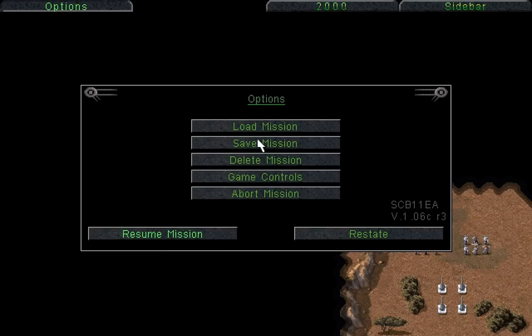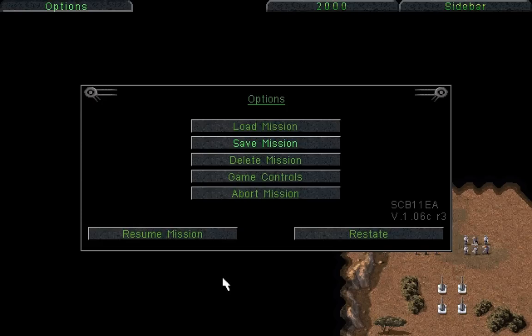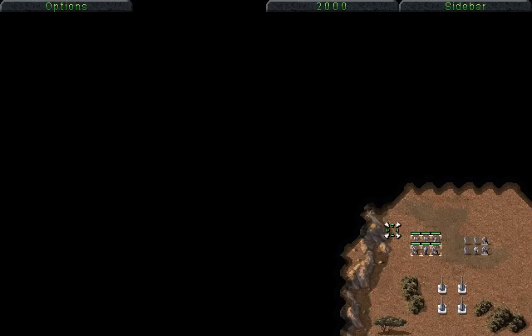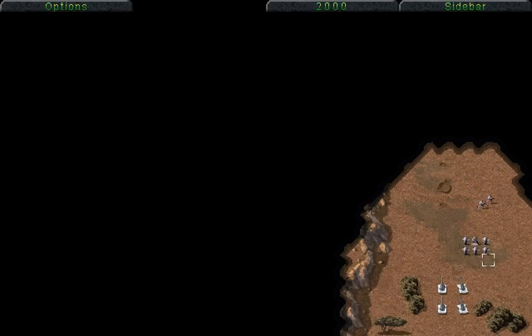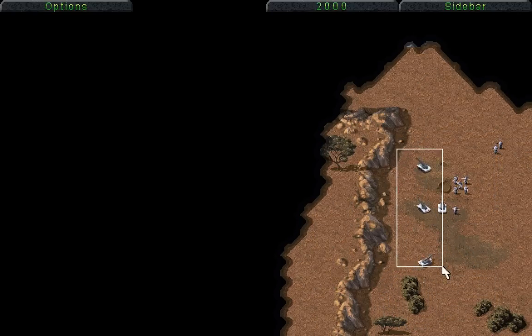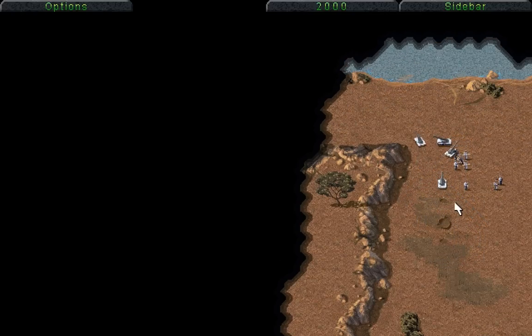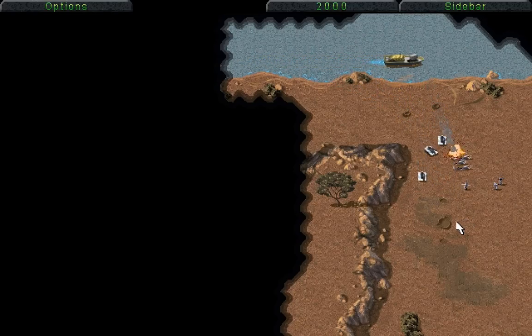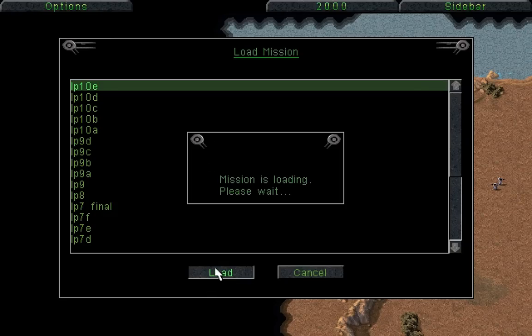I don't know about you, but I think that that was a very, very obvious vehicle approaching. Look, sir — there's a wavy thing approaching in the desert that seems to be moving with purpose towards our base. Well, that's obviously just nothing — just go back to your duties. Sir, it appears to be blowing everything up. Clearly it's still nothing, don't worry about it. Also, we just lost a ton of units there — that was probably not a good thing. Well, we have artillery — what do we need other units for? That's a gunboat! I'm really glad that I saved at this point, because that's a gunboat.